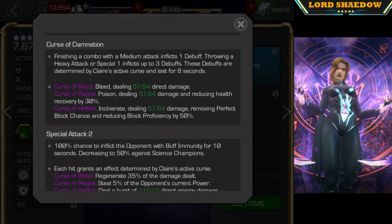Curse of Damnation: finishing a combo with a Medium Attack inflicts 1 debuff; throwing a Heavy Attack or Special 1 inflicts up to 3 debuffs. What debuffs are thrown depends on which Curse is active — Curse of Blood gives a Bleed debuff, Curse of Plague gives Poison, and Curse of Hellfire gives Incinerate. If the opponent is immune to Bleed and you're in Curse of Blood hitting them with the medium, you're going to be gaining charges.